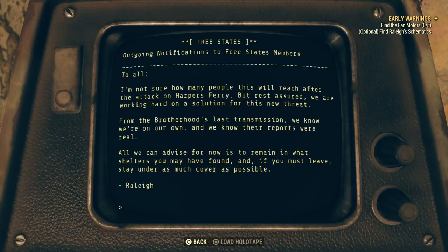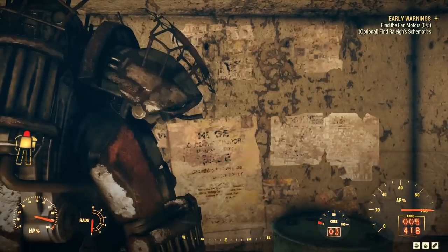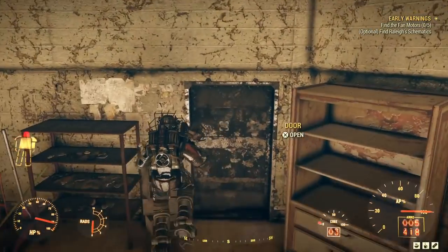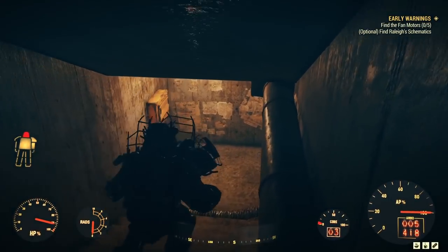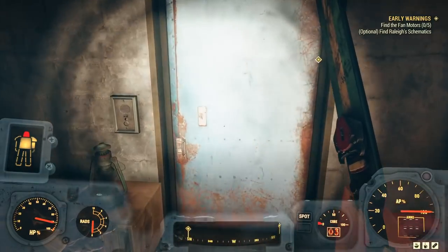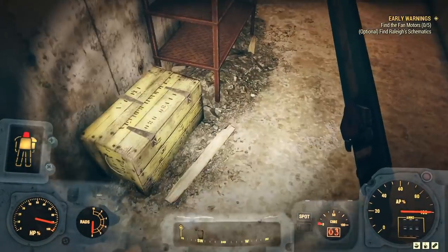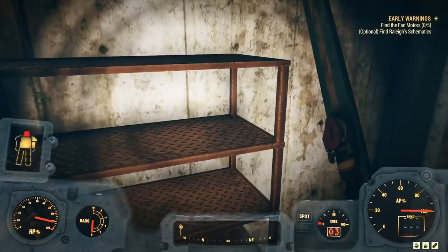There are some schematics we can grab as well, nothing too fancy. For Early Warnings, after entering and listening to Abby, we need to find fan motors — we need to find five of them. We'll find some here in the bunker. Just head in, it's a very straightforward bunker to explore. Follow your mission marker. There are a few holotapes around here to listen to, quite entertaining.